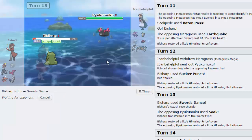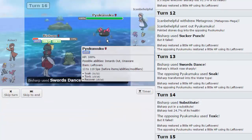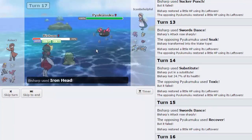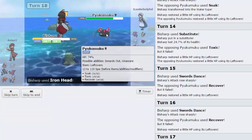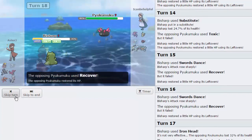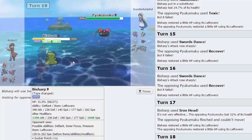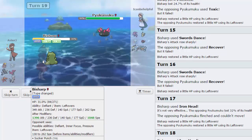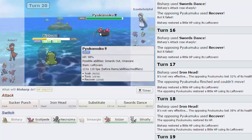Let's go for another Swords Dance right here. We are looking pretty comfy. He's gonna go for Recover — that's fine. I'm gonna go for another Swords Dance. He can't really do anything to me. As he goes for another Recover — he's not doing anything right now. We're gonna Iron Head. He only takes 32%, gets flinched — awesome. Basically what we can do is get this thing down pretty low and then start Swords Dancing until he's out of Recovers and we're healthy.